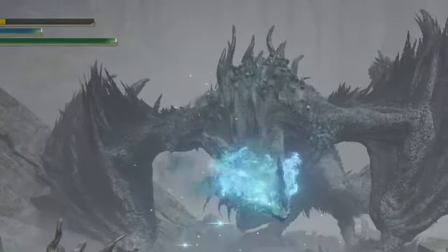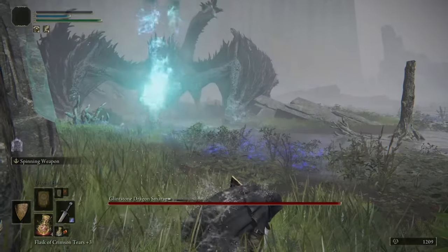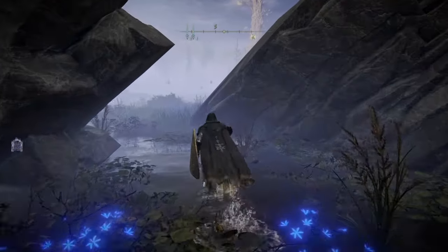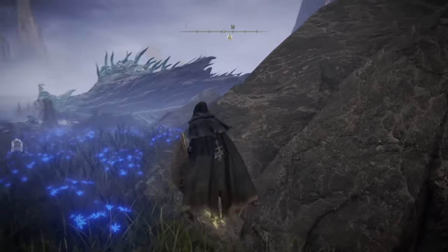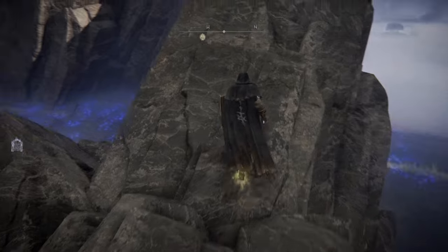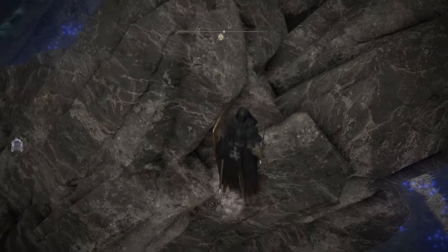Look, if you want to fight the dragon, that's on you. I didn't. I ran up, grabbed the key and dipped out. Simple. There is a Grace Site near the island so I suggest you start your dragon-dodging attempt from there, just in case you die trying to either fight the dragon or grab the key.